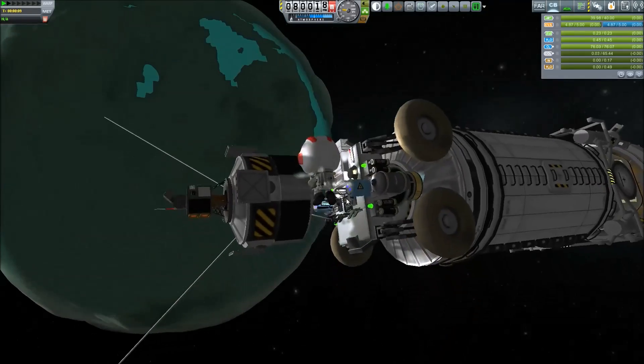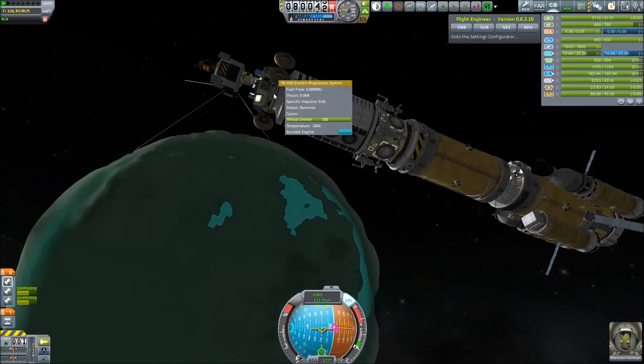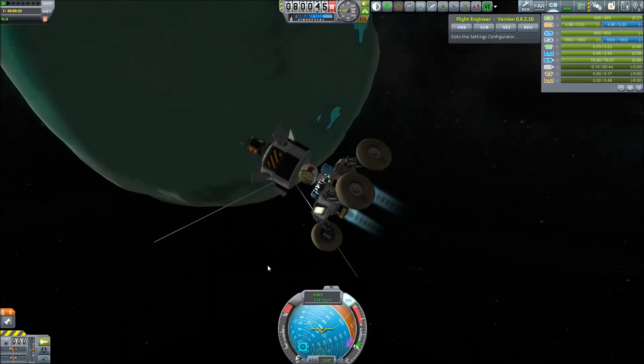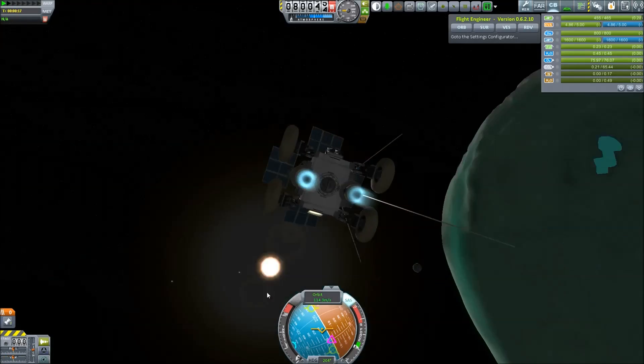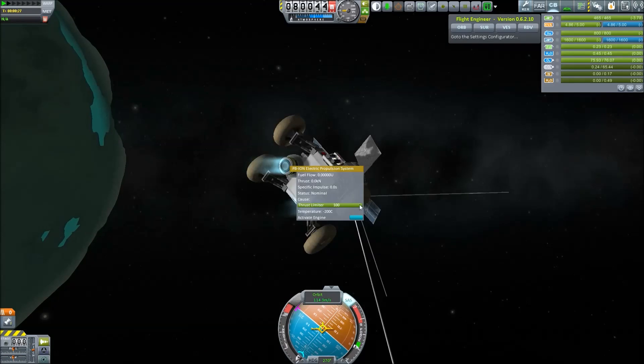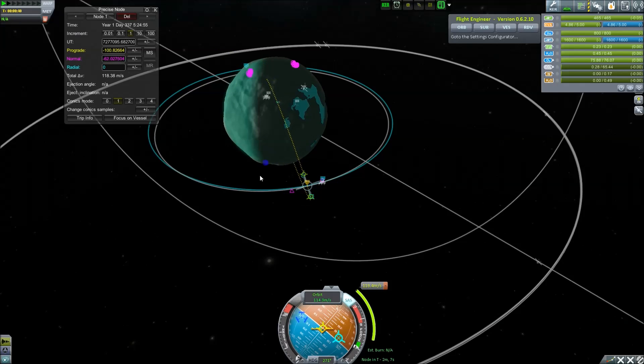Merford Kerman is getting out and getting into the rover — lander, scientific craft, whatever — we haven't found a name for it yet. We are decoupling. This craft has ion engines on board, and with these ion engines it will jump from space to space around Minmus and collect science.